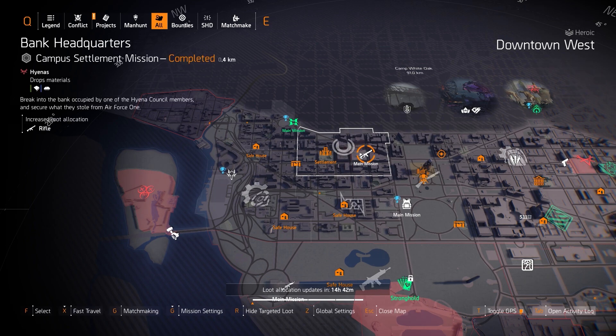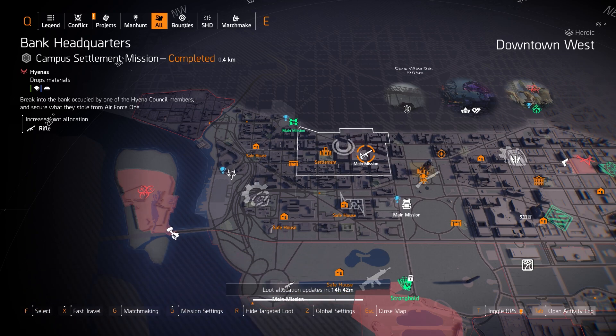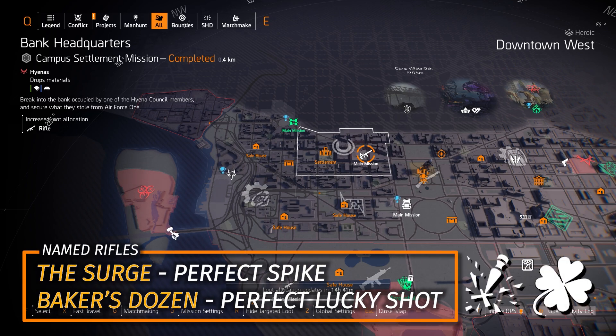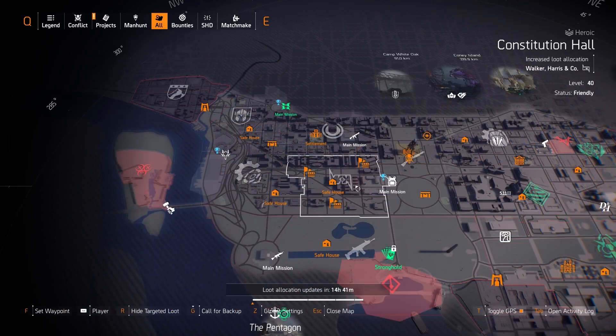At Bank HQ there are two exotic rifles to farm: the Diamondback — a hard-hitting rifle with a small magazine, great in PvE and PvP — and the Merciless, which works well with three pieces of Striker, or run Braced on your chest talent with some weapon handling to slow the recoil. I also recommend picking up the two named rifles: the Surge with Perfect Spike and the Baker's Dozen with Perfect Lucky Shot. The best rifle damage talents are Boomerang, Ranger, and Rifleman.